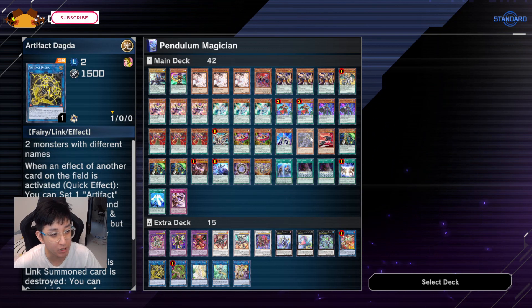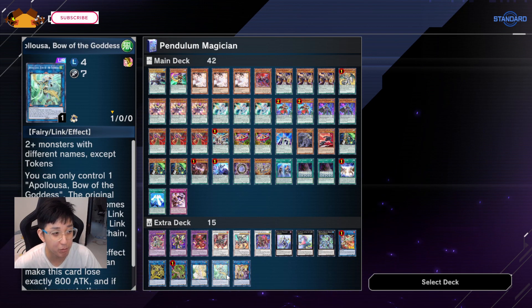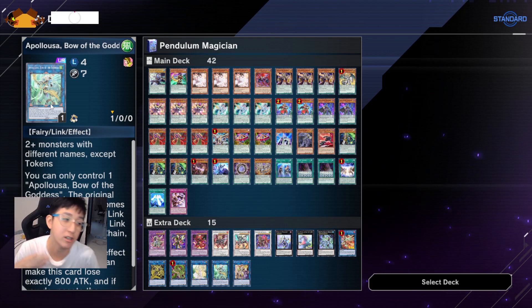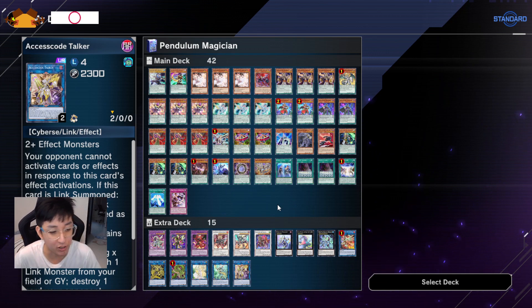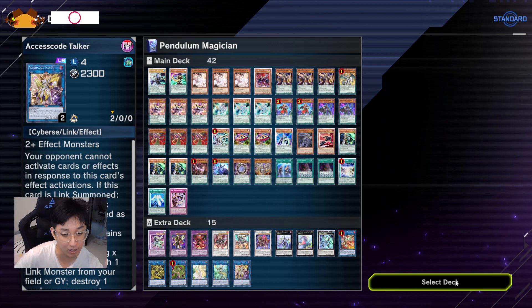Electromite definitely at one. Then the Dagda set — because I play the side package I need Dagda. Anaconda at one, Cerulean at one. Apollousa for monster negation — and if I manage to survive the next turn, I'll be able to link it to open up three Pendulum zones. Lastly your S-Force Code Talker for the whole package to clear your opponent. Basically this is the deck — I'll play a few games to show how the combo looks.